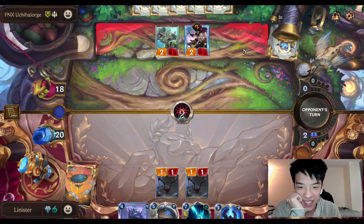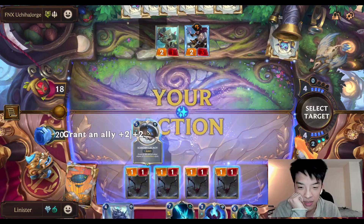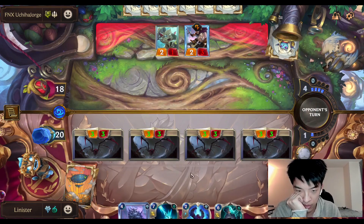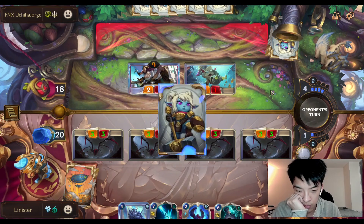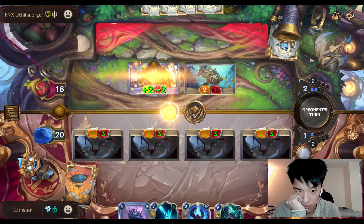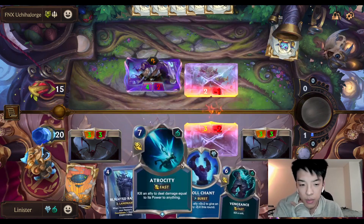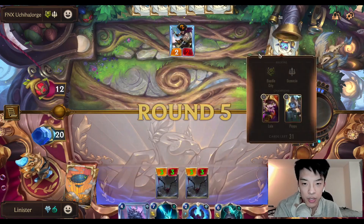Does he just not know what my deck does? That was completely wrong in my opinion. The issue is we have a little bit low on stuff to do. I'm sure he could have a Sharp Sight here or something like that. We still push 6 damage. We can Vengeance a Poppy. We have Troll Chant to get favorable trades. Poppy has 3 health so it's a little bit annoying because I can't just kill it easily.